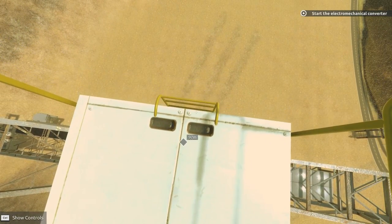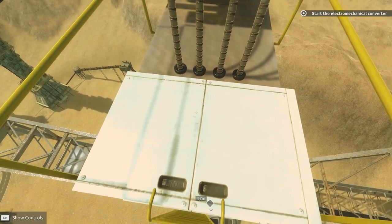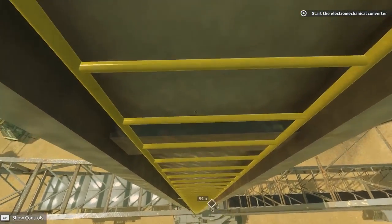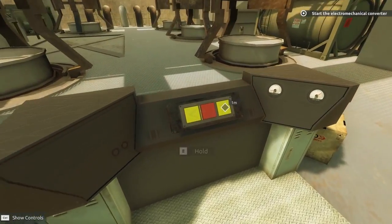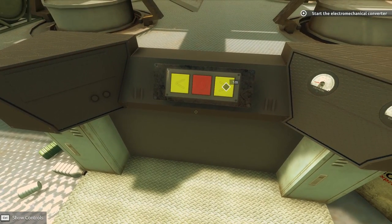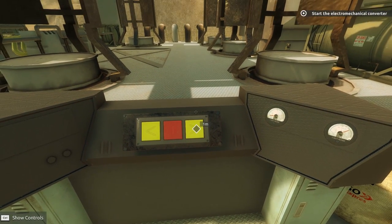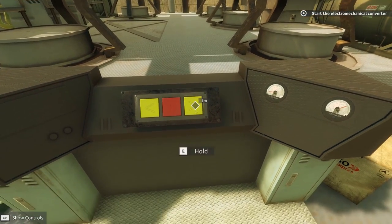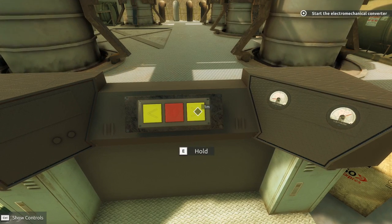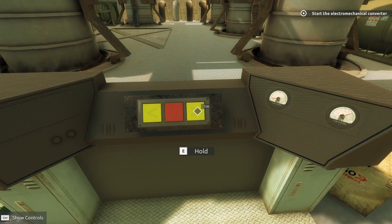Looks like we're gonna have to — will I just walk? Am I gonna fall off this, or maybe I need to back up? Okay, I think we're good. All right let's go ahead and turn this on — it says just take a guess, just click one of the buttons and see what happens. What am I supposed to do? Oh, I guess I'm supposed to hold the button. And what are these? Electromechanical converter. I have no clue what I'm doing here. I'm totally qualified for this job.